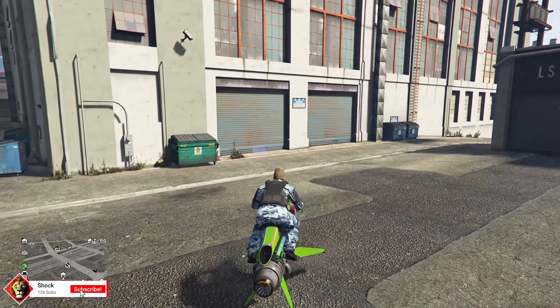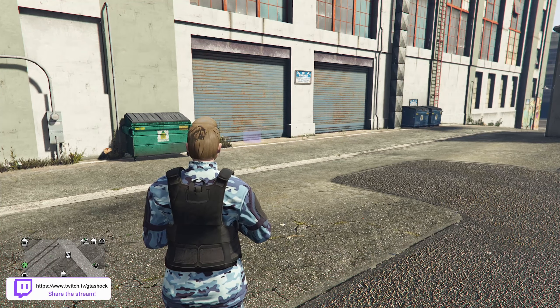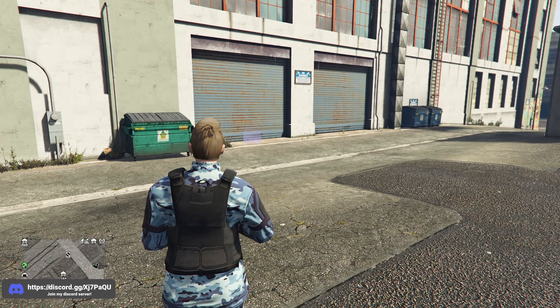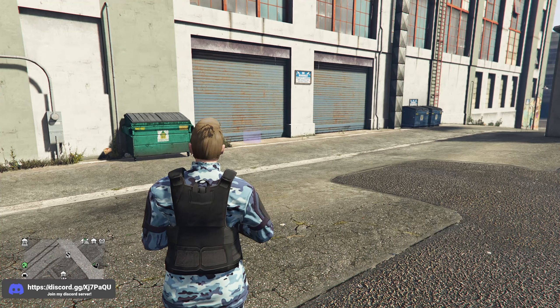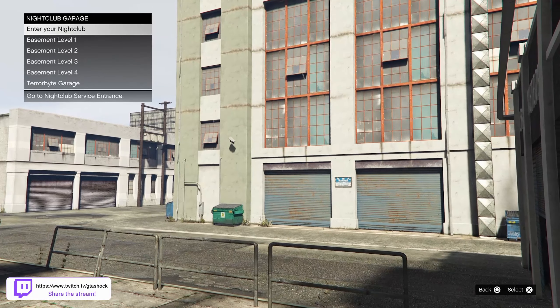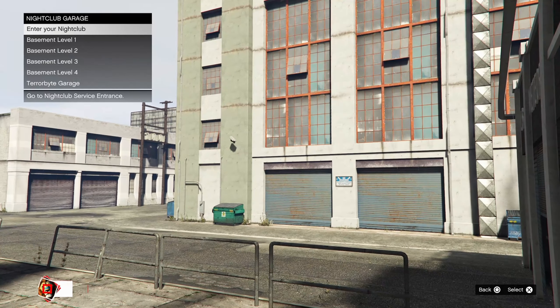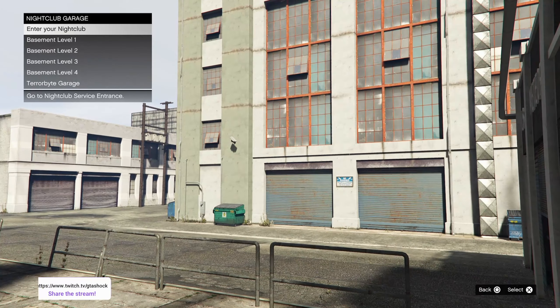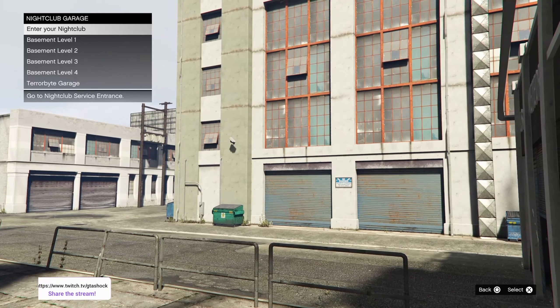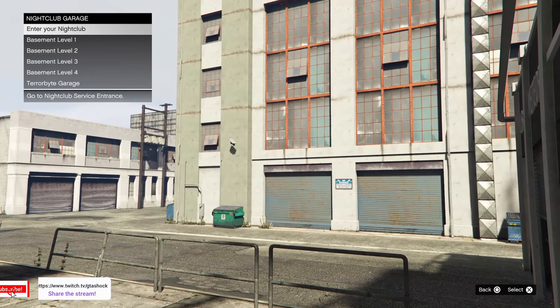Step two: approach your Nightclub garage. That means you must have a Nightclub — the cheapest one goes for around a million. If you run the Cayo Perico heist you should be able to get it. Approach your Nightclub garage from the outside and you should see a little marker that allows you to go to the following menu. It is vital that you don't select any of the options on the next screen — I'll be providing that guidance as we go on.